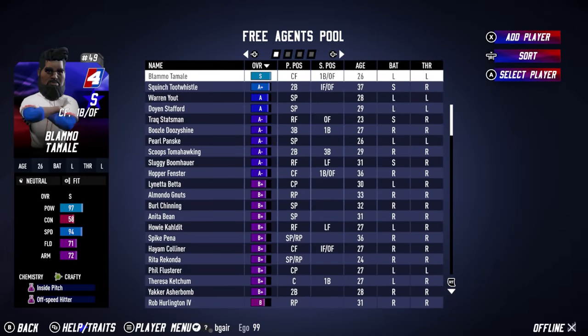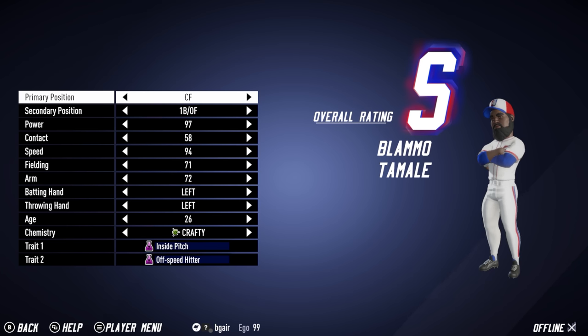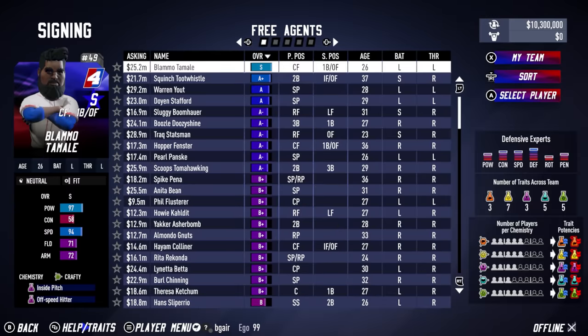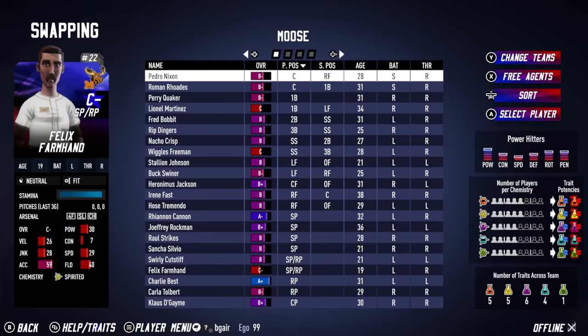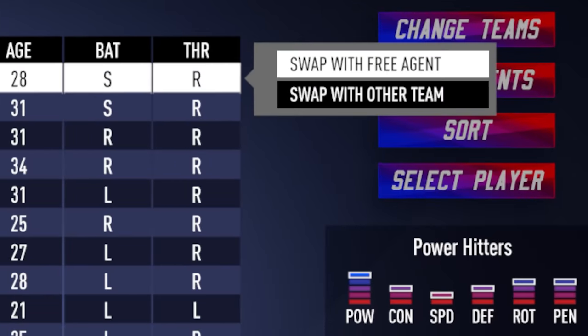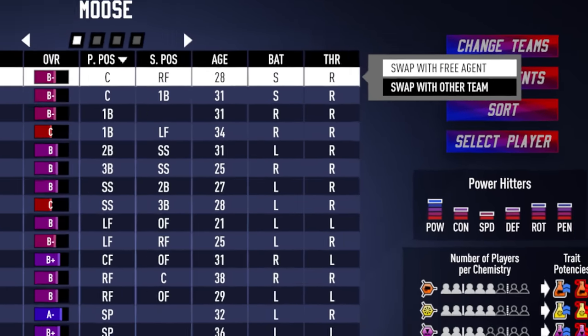We've also expanded League Customization to include a new Free Agents Pool. These free agents can be customized just like the rostered players, and appear by default in Franchise mode before randomly generated players are available to be signed. In Custom Leagues, you can easily move players in and out of the Free Agents Pool using the new Player Movement feature. This allows one-for-one swaps between two teams, or between a team and the Free Agents list.